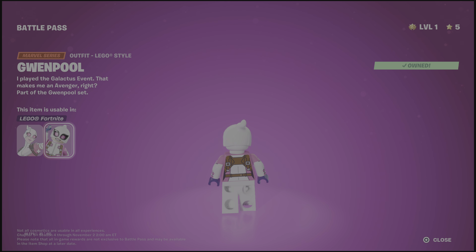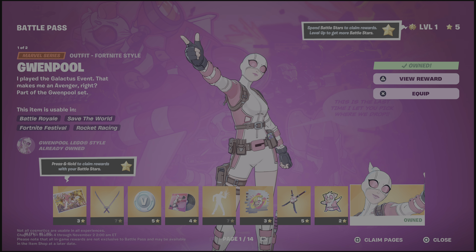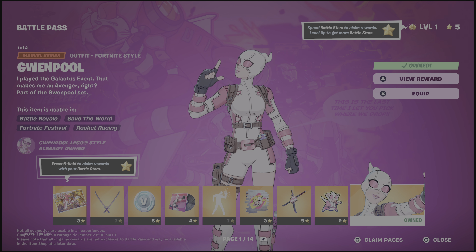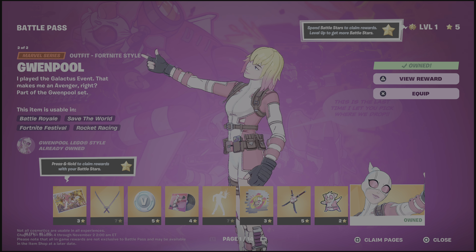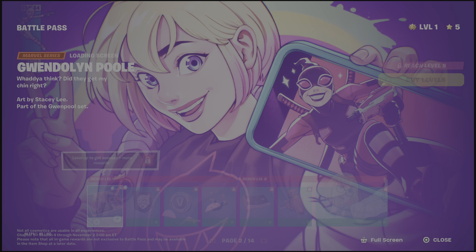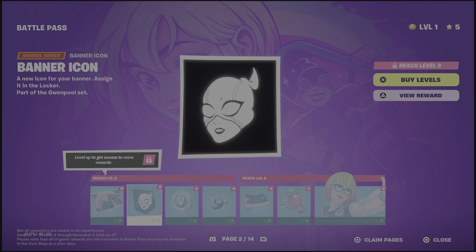Here's the LEGO version, and that's page one. Let's cycle over to the second style — I think it's an unmasked version of her. There it is. Cool. The next page is Gwenpool again — loading screen, banner icon.